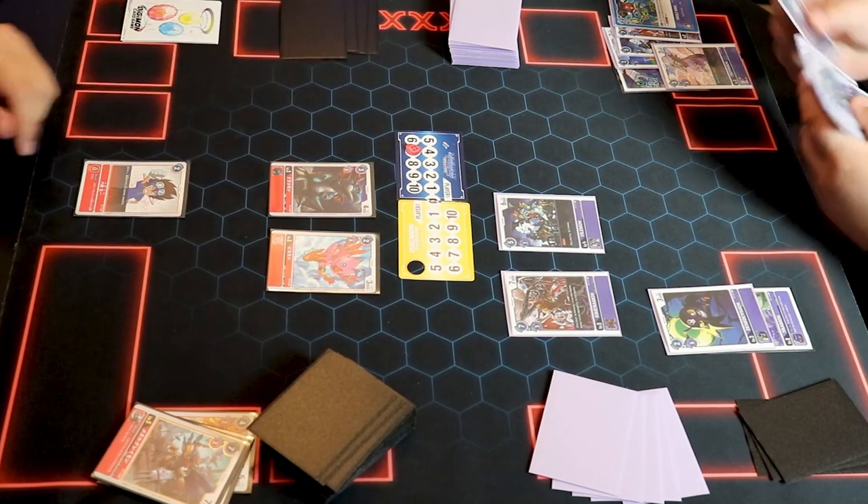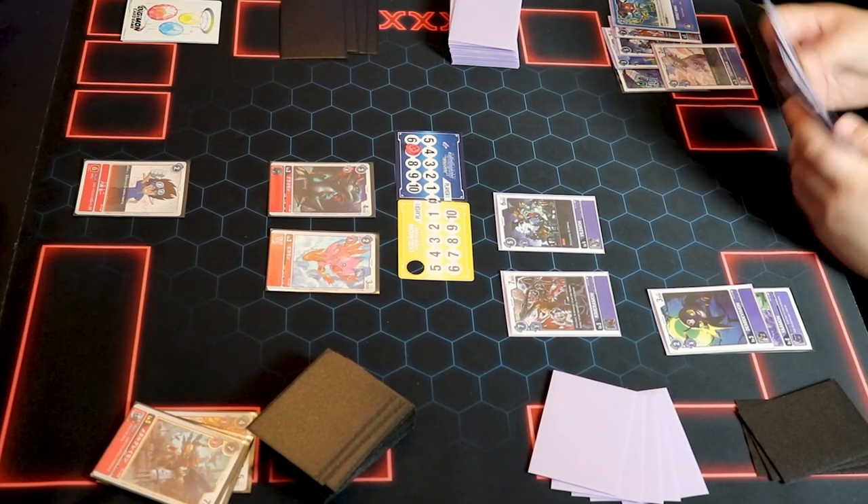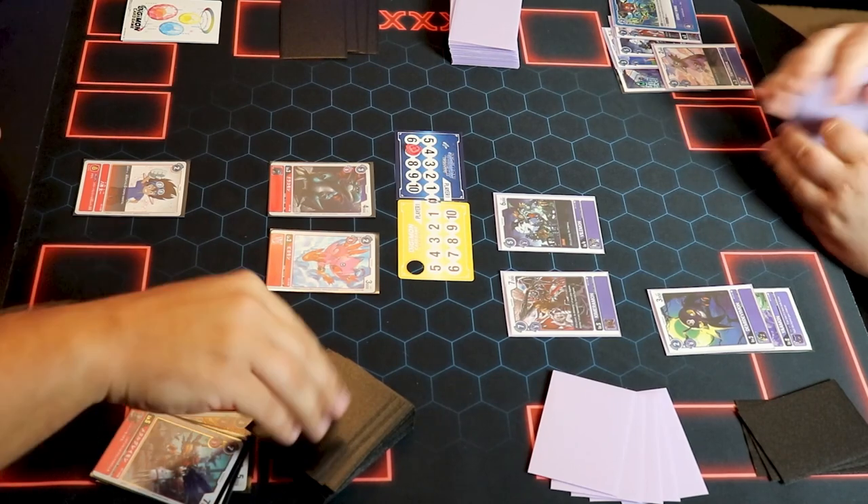Cards are up on the screen so you can see the effects. There's a combo there — my Tapirmon says when destroyed draw a card, so he's killing me and getting bonuses out of that. That's massive right there. He gave me a bunch of memory but he got real value out of it, folks. He just played Chimaeramon so he can't attack and it's my turn.